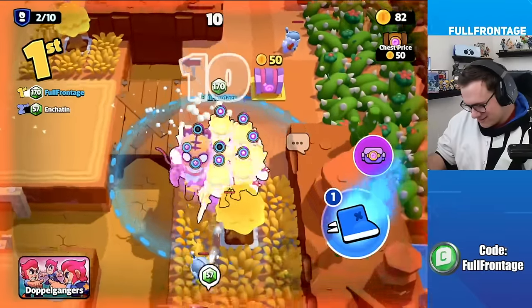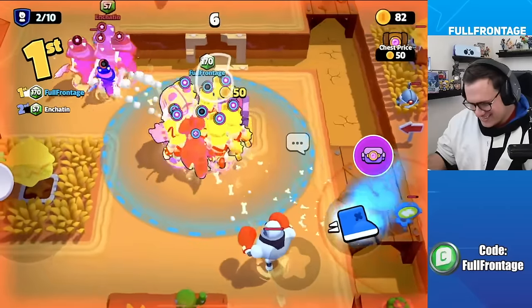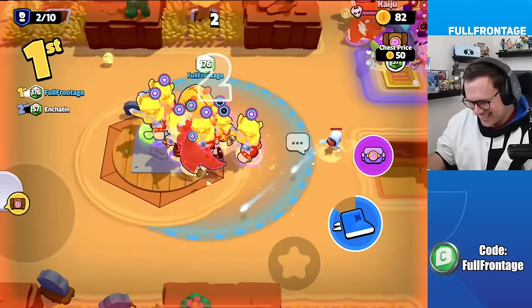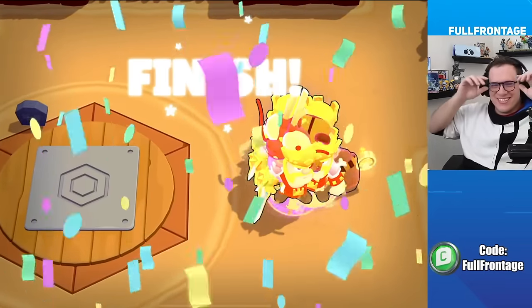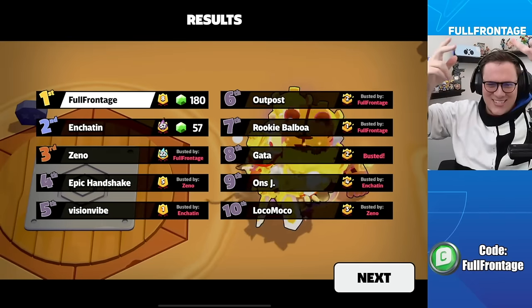A player runs out of boots and gets eliminated. Post-game: 'I just didn't get Mortis in time. I had El Tigre and the dragon chicken — two megas!'